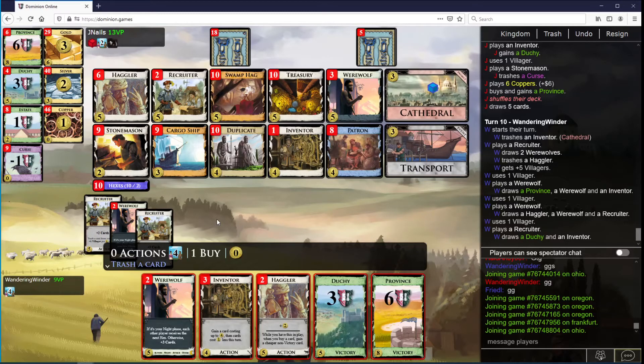Trash a werewolf. I invent inventor. I invent X. I draw them. I play some hagglers. I buy a province. I invent X. Haggler, haggler, haggler, haggler. I invent. Haggler. I invent. Haggler, recruiter, recruiter, recruiter, recruiter.